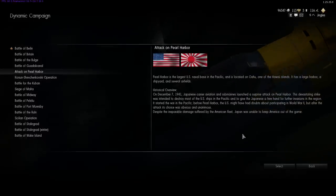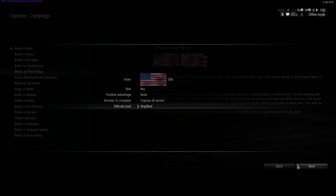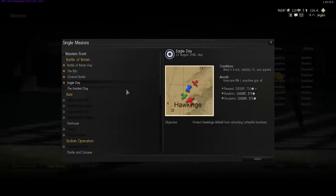The Dynamic Campaign — here's the Attack on Pearl Harbor, for example — if you select a difficulty level, again no mouse aim is available. You have to basically use a joystick in order to enjoy this part of the game. So once again, can't show you that. More to come in future videos. Single missions, however, do support mouse aim, and these are a lot of fun.